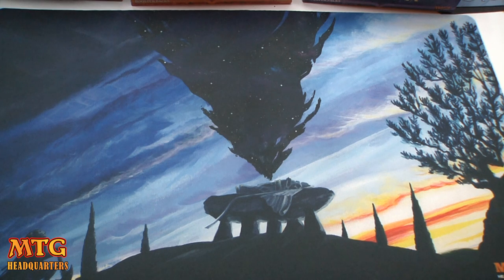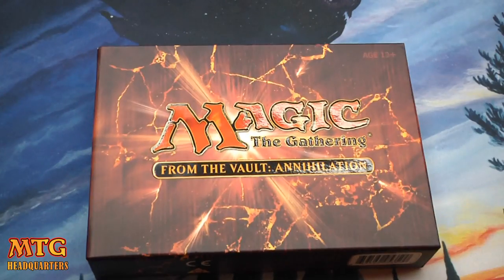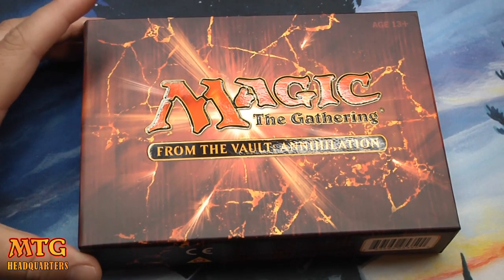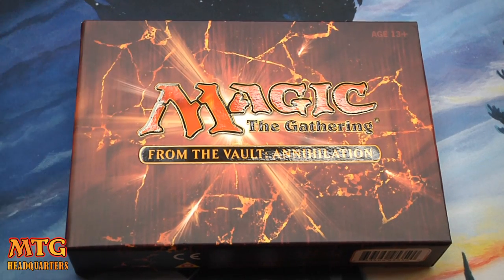What's up guys, Jeremy here from MTGHeadquarters.com. That's the 2014 MTG Headquarters play mat — I sure hope you pre-ordered, just waiting on some tubes. But this is why we're really here: I got a From the Vault: Annihilation. My local game store is selling them for $60, which is fine. I've gotten better about accepting that sometimes they gotta make a little money too, as long as it's within reason. You can find them online a bit cheaper if you look around.